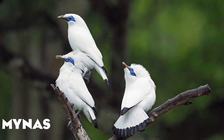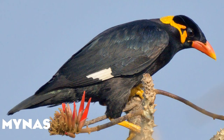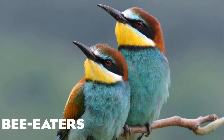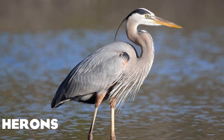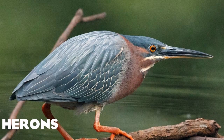Onto a couple of miners: we have the Noisy miner, the black-winged miner, the common hill myna — which has a very striking coloration — and the crested myna. A few bee-eaters too: the European bee-eater, the southern carmine bee-eater, and the white-fronted bee-eater. A few herons: the great blue heron, the Cocoi heron, the boat-billed heron, and the green heron.